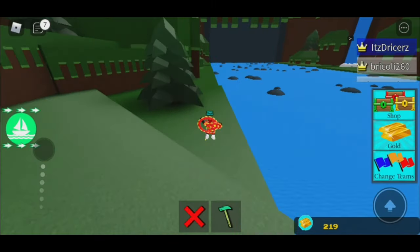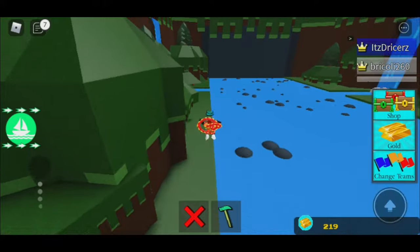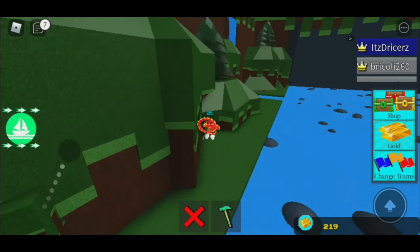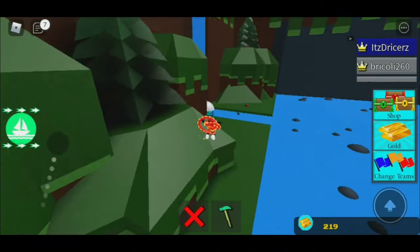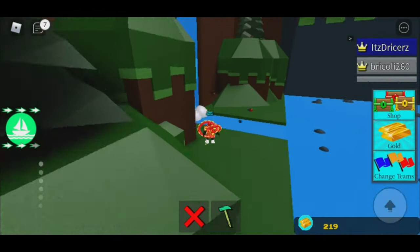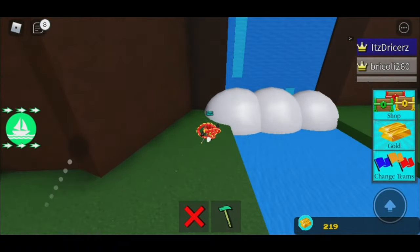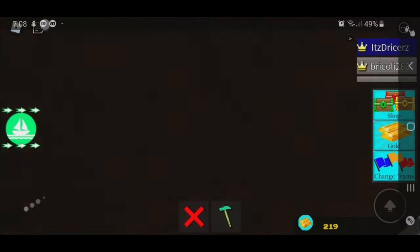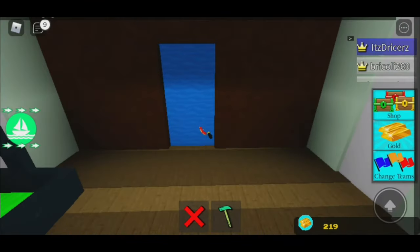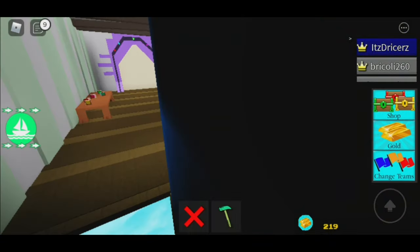Just jump and keep jumping until you reach the Chill Place. It's on the left side, by the way, so you don't get tricked up. Go to this waterfall — I'm just gonna keep moving and jumping till I get where I want to go. Now here is the waterfall, just gotta go inside. It's lagging a bit.